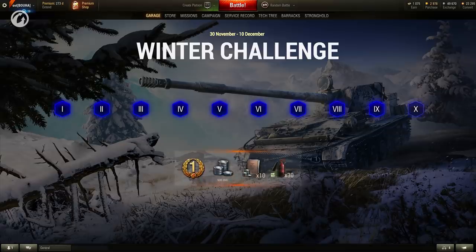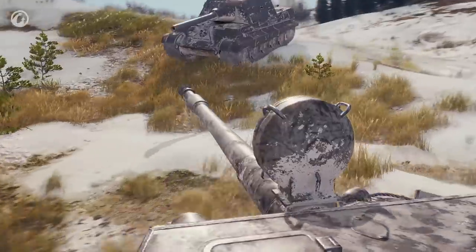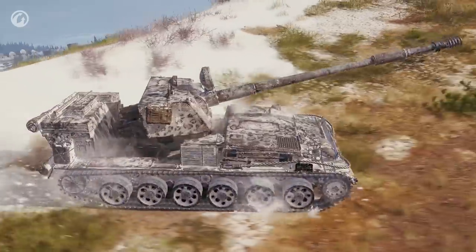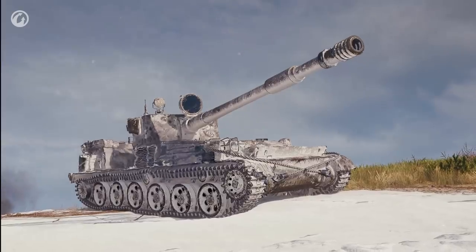It won't be easy, but the effort is worth the reward. After completing all the stages, you will get the SU-130PM featuring the unique Snow Leopard style, a 100% trained crew, and a zero perk — Brothers in Arms.